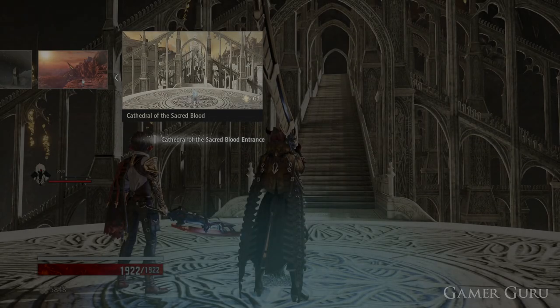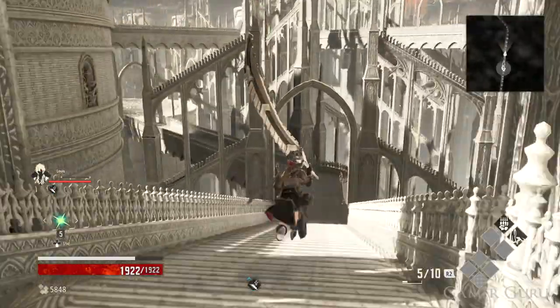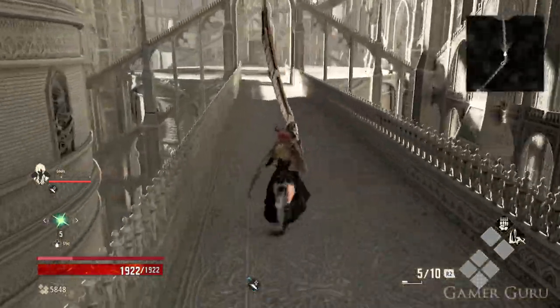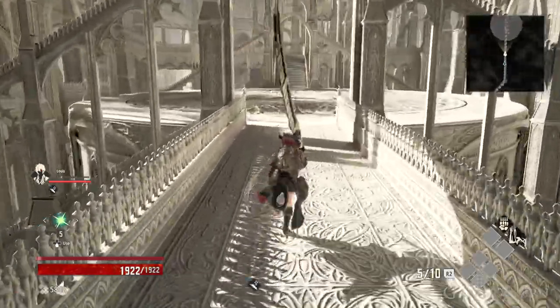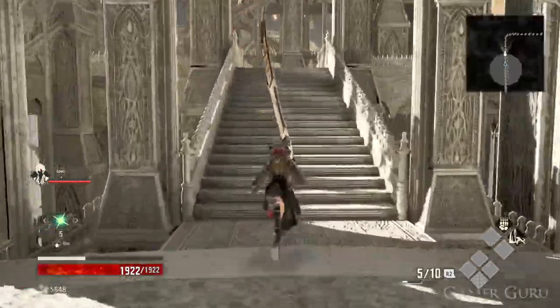Welcome back. Today we're going to be checking out the location of what we're going to be calling, for pretty obvious reasons, simply the IS Vestige parts and the core itself. All of them are going to be in the Cathedral of the Sacred Blood area. The first one we can find in the Cathedral of the Sacred Blood entrance, which is the first missile.